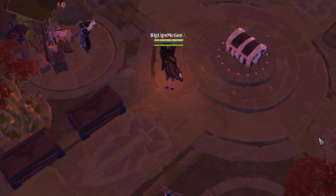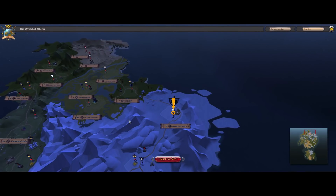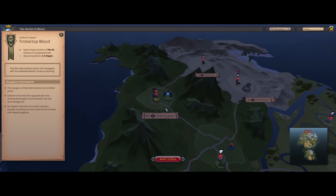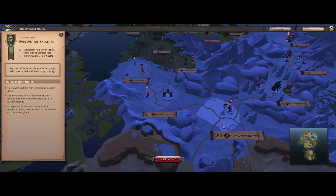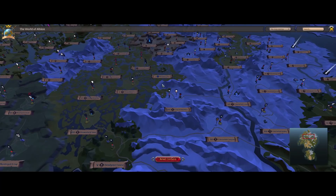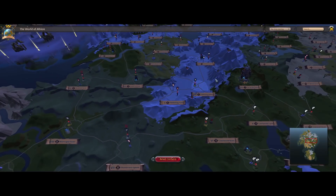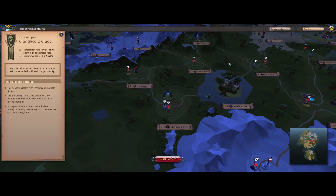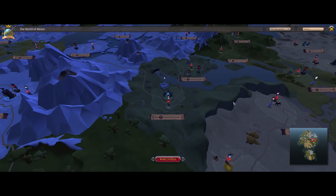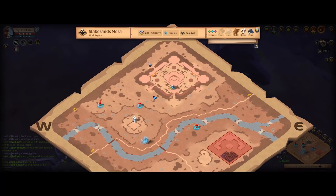I would aim for around 1300 IP to be safe — even less is probably okay but 1300 is a good target. Once you've got that gear ready, open up your map and look for any of the tier 7 undead dungeons out in the black zone. There are a lot of them spread throughout the black zone, so you can go out from the city into a road of Avalon and look for zones close to one of these tier 7 undead dungeons.